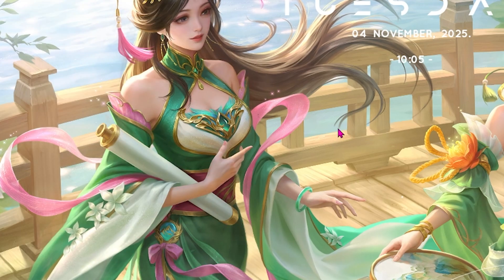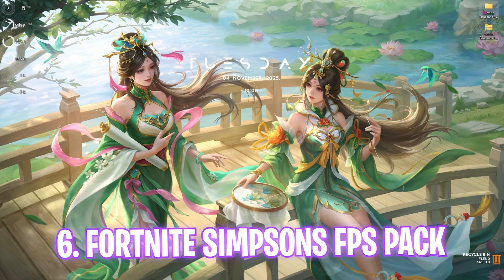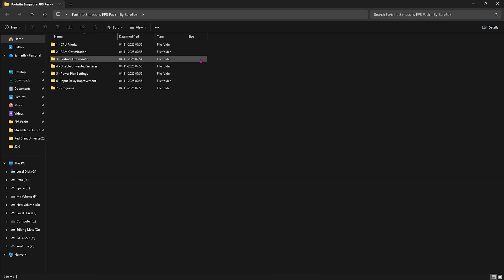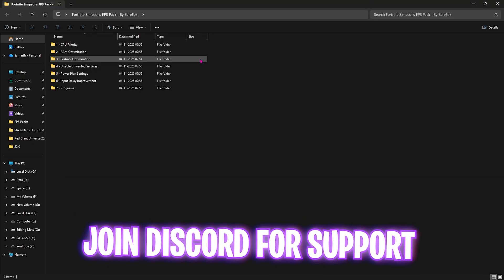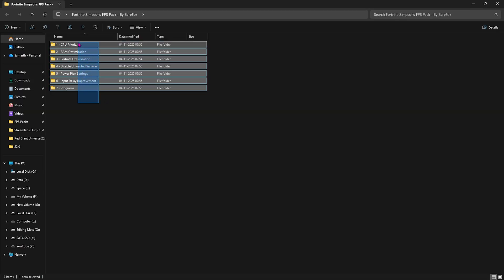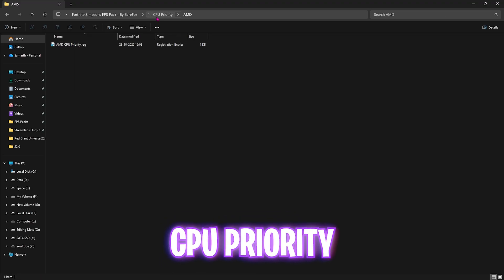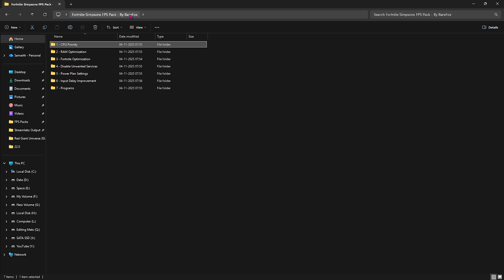Next is the Fortnite Simpson FPS Pack — I'll leave a free download link in the description below, or you can join my Discord server for a detailed tutorial. Inside are seven folders. The first is CPU Priority, which includes AMD and Intel CPU priority files. This helps optimize your CPU performance by changing the DWORD value — simply double-click to apply it according to your CPU.